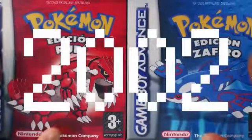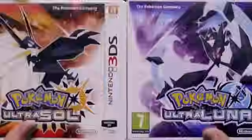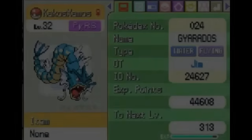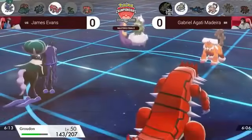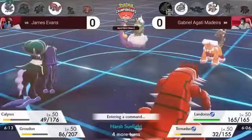Pokérus is something that first appeared in the Generation 3 Pokémon games, and has been incorporated into the games ever since. This condition is incredibly rare — so rare, in fact, that it's even less common than encountering a shiny Pokémon. It doubles the amount of EVs you get from a particular Pokémon battle. This may not be a great thing for most Pokémon fans, but for competitive players, double the EVs are extremely important.